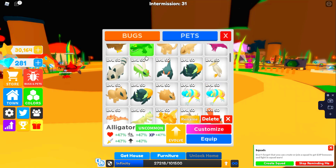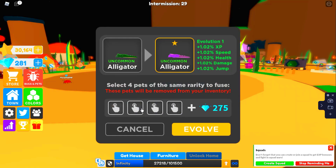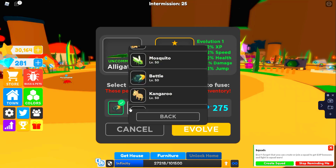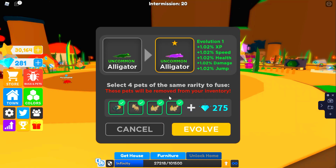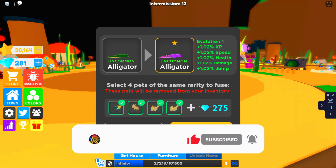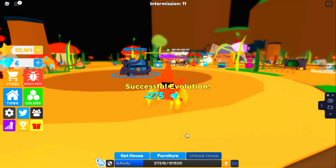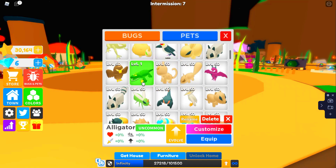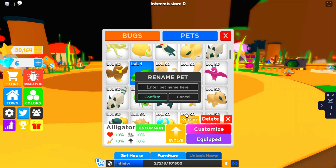Let's press evolve. So I've chosen the pets I'm going to use — a battle, a kangaroo, a coyote, and another coyote. Let's do this! Oh, I'm super excited — three, two, one, evolve! Let's go check the evolution. It's at zero percent, so let's equip it and customize it.